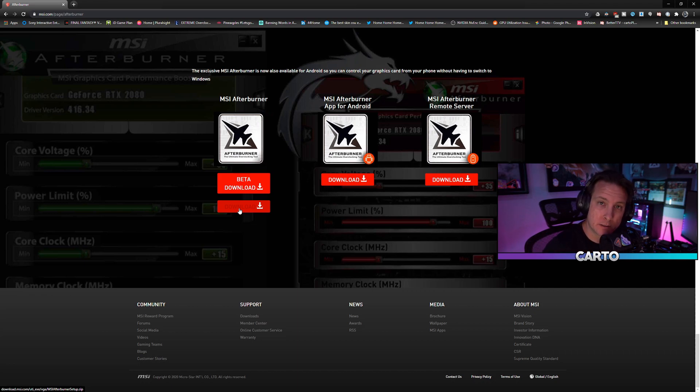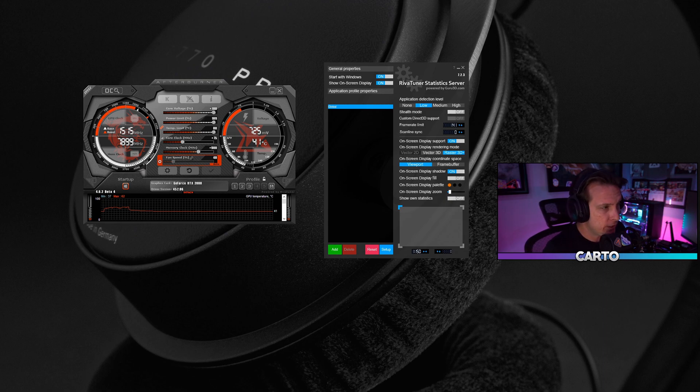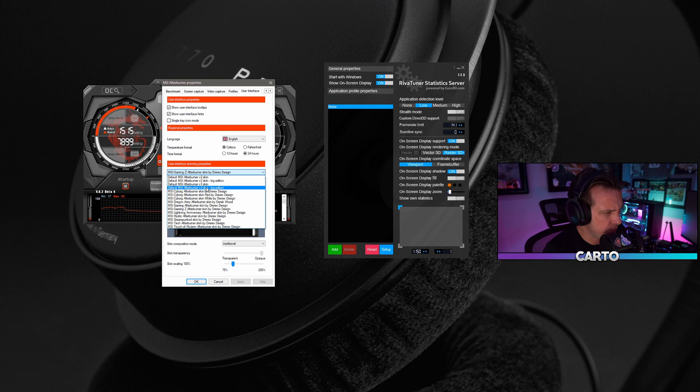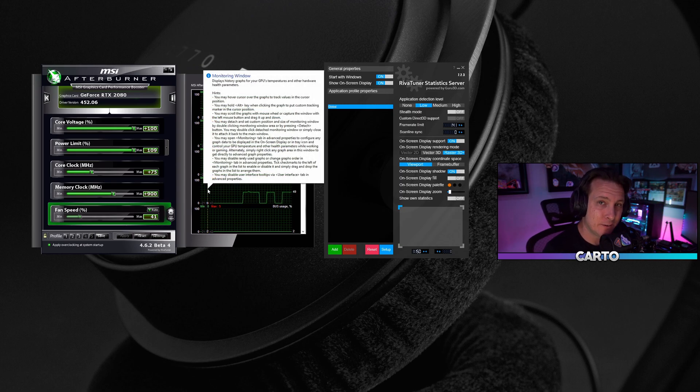It will download, extract, and install. When you go to install Afterburner, make sure that you are also going to install the RivaTuner Statistics Server as well, because we're going to use that component to show some stuff on screen. Once you get Afterburner installed, you should have a skin that looks something like the default. I find one of the other default skins works a little better for me — hit the gear to go into settings, then User Interface, and I use the default MSI V3 Big Edition because I find it's easier to work with. Hit OK and that's what my layout looks like.